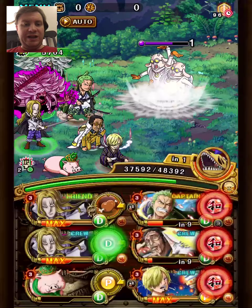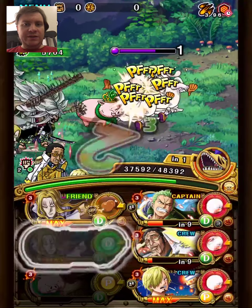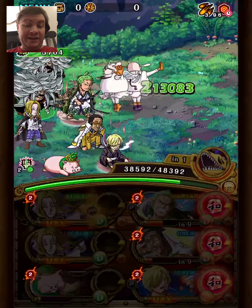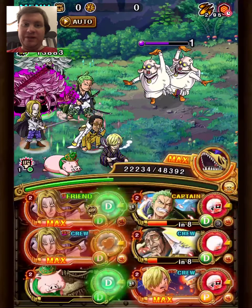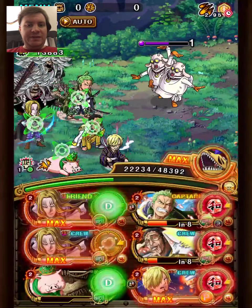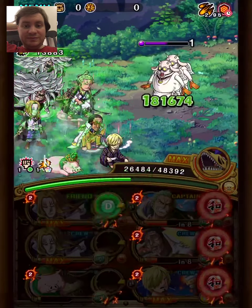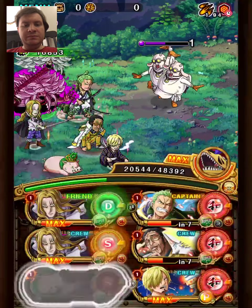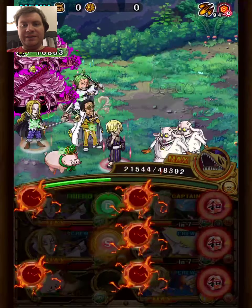We're just going to stall out this Para. We're both going to take damage, so this stalling is both to get CD back and to just take damage so Hawkins can do more damage with his special. Just not taking as much damage for one turn. Final turn of stalling and then we'll move on to the next stage.